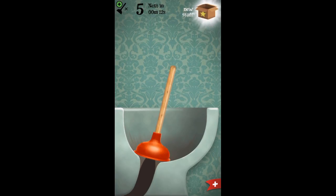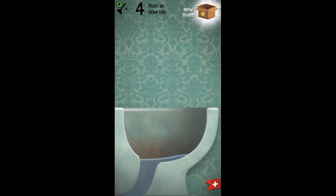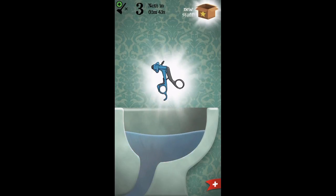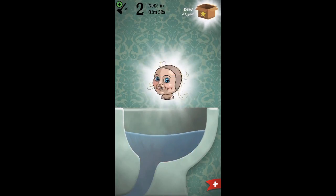Alright, here we go — what else is there? Wow, that is an old Inca plate or something, I don't know. Alright, here we go — what else? Whoa, a fossil! Interesting, man. All sorts of strange stuff coming out of this toilet.